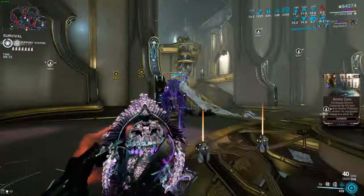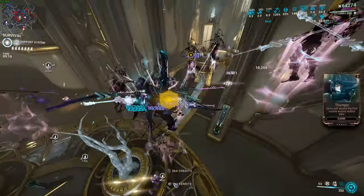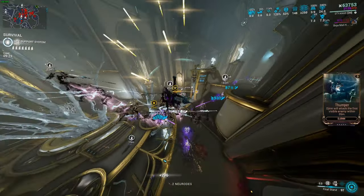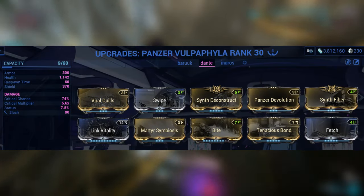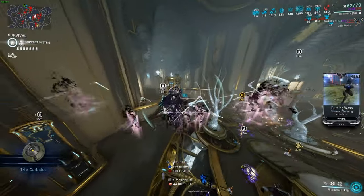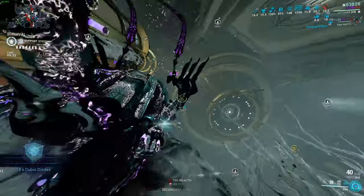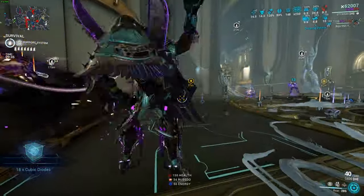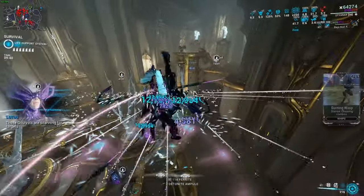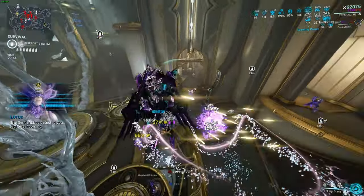Our companion of choice is the Panzer Volpofyla, which is going to be applying Viral. We have Viral Quills and Syn Deconstruct — basically the two mods we're going to be needing a lot. Syn Deconstruct gives us health from enemies and extra proc chances, and Viral Quills basically just gives us Viral. So we have a lot of guaranteed Viral and guaranteed Slash, which gives us a lot of damage — and that's basically how this build works.